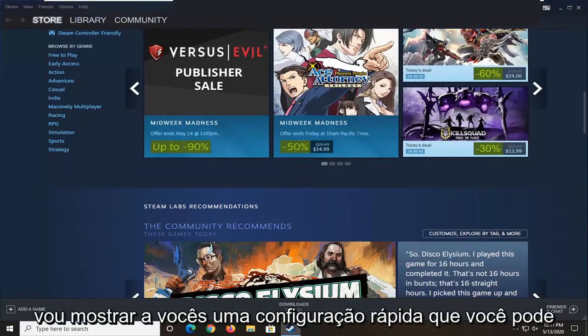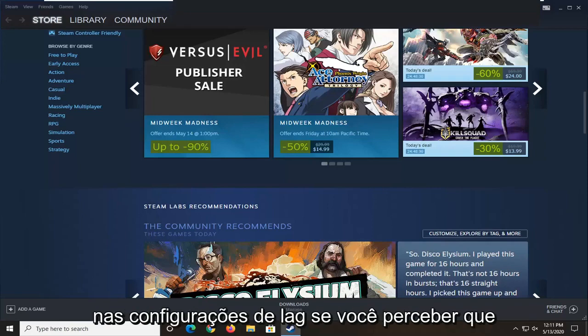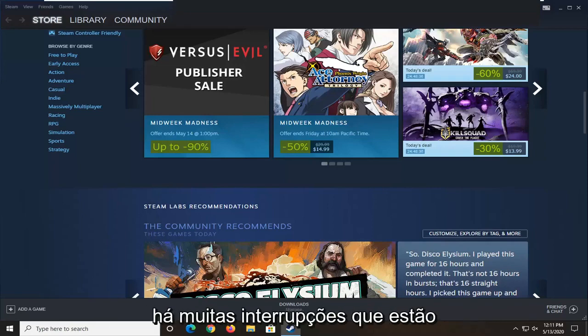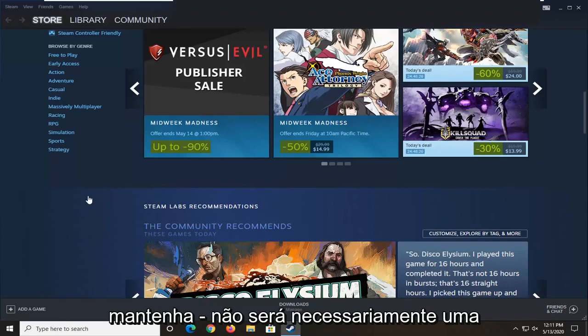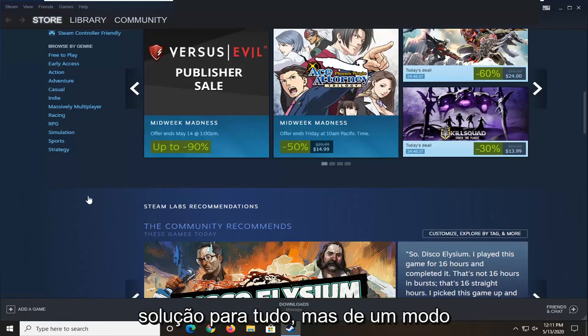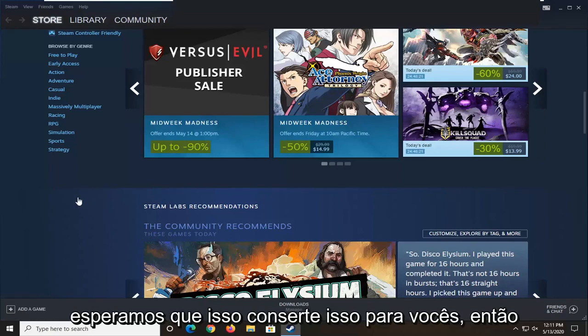In today's tutorial I'm going to show you guys a quick setting you can adjust in Steam to help lower your ping and lag settings if you notice that you're having a lot of packet loss and there's a lot of interruptions occurring in your Steam games. Just keep in mind this isn't going to necessarily be a fix-all for everything, but generally speaking it does appear to help some people, so we're going to go over how to hopefully fix that for you guys.